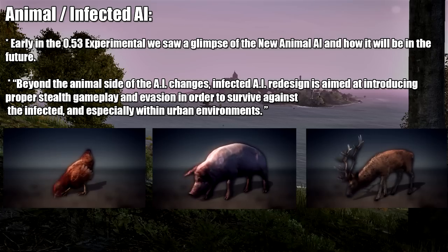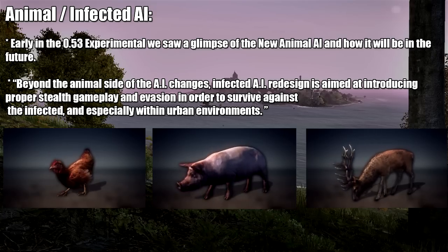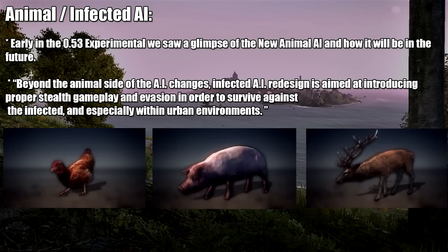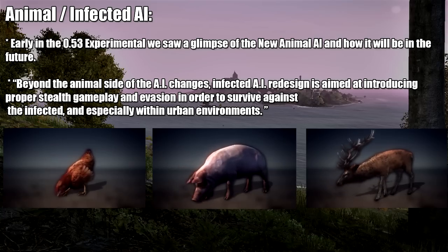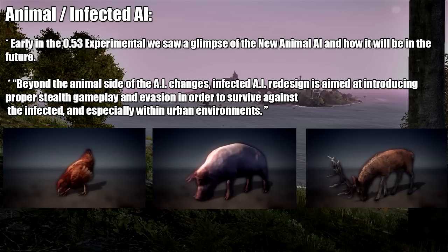Let's get started with the animal and infected AI. If you've been keeping up with my experimental videos, you probably got to see a glimpse of the new animal AI released in the first experimental release of 0.53, and they did want to let us know that work continues on that. They also released three GIFs showing the different animals and how their AI has changed. Moving on to AI changes for the infected, they plan on redesigning those and introducing proper stealth gameplay and evasion in order to survive against the infected, especially in urban environments. Can't wait to see some of that and get to test it out.